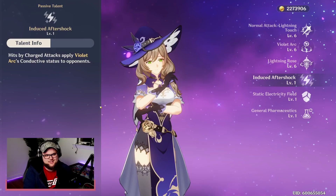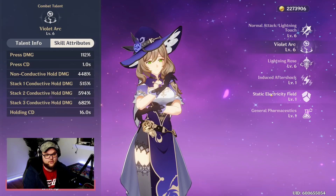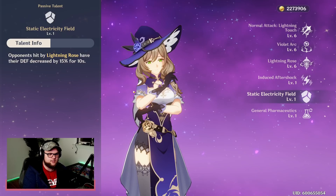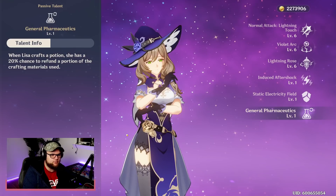Our first ascension talent, Induced Aftershock, means hits by charged attacks apply Violet Arc's Conductive status to opponents — so we don't have to keep pressing E; we can use a combination of charge attacks and the skill. The second ascension talent is Static Electricity Field: opponents hit by Lightning Rose have their defense decreased by 15% for 10 seconds, which increases physical damage we deal. Our throwaway talent is General Pharmaceutics — when Lisa crafts a potion, she has a 20% chance to refund a portion of the crafting materials used.